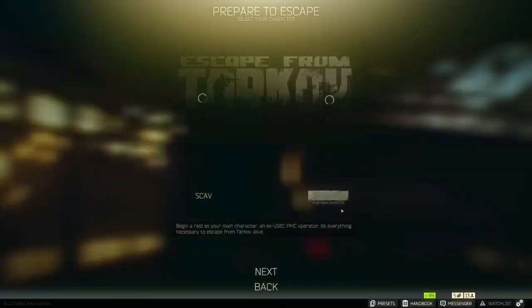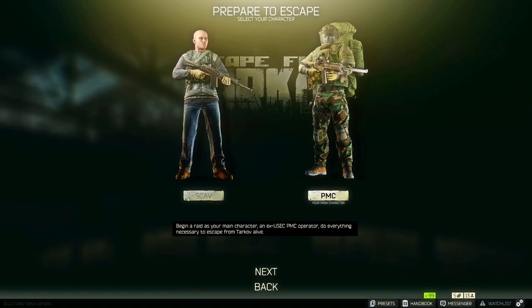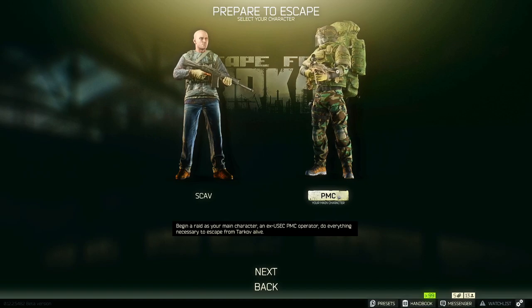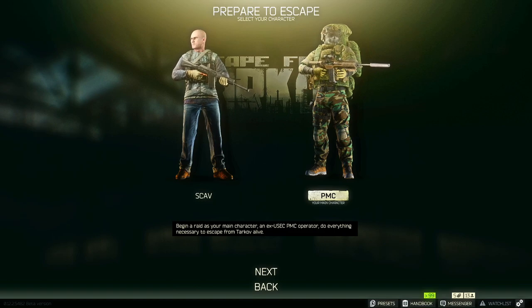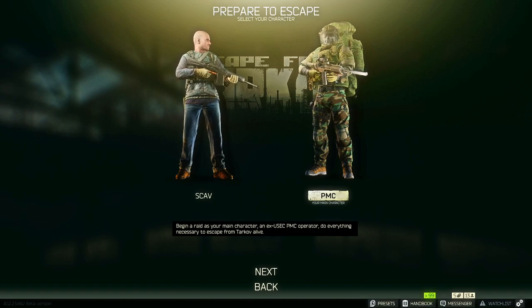If you go to Escape from Tarkov, you can pick from two different classes. Your PMC is your main character — this is when you spawn in as a player at the start of a raid. You can bring in as much loot as you want. My character is currently decked out with a thermal M1A for the quest I'm on. If you want to bring in items, this is the character you use.